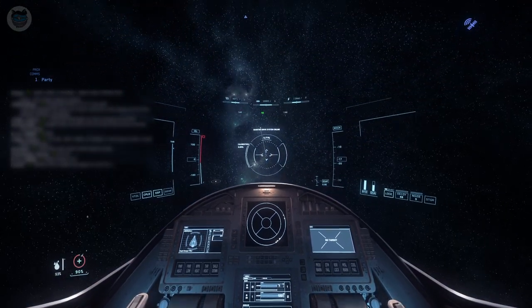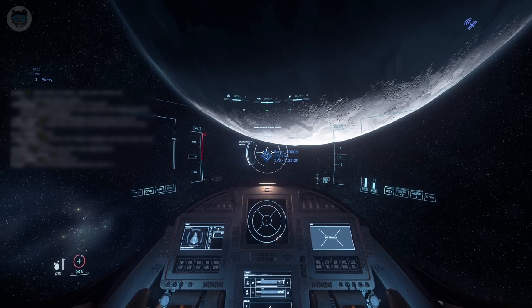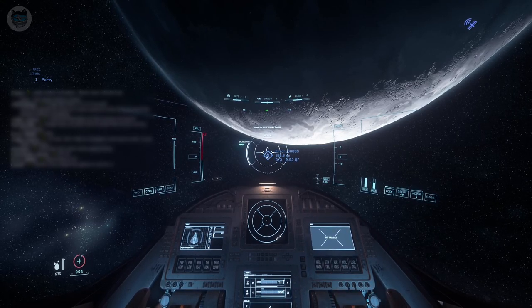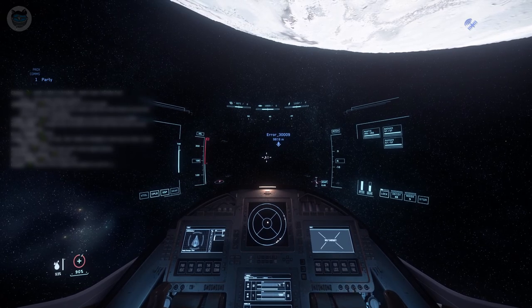One of the other players said that they were checking out an 890 and something weird happened, and they weren't quite sure whether the 890 ship actually existed or not. So I went to their location to check it out.